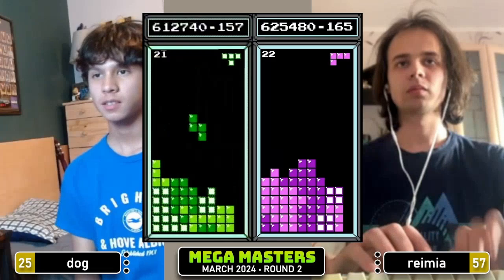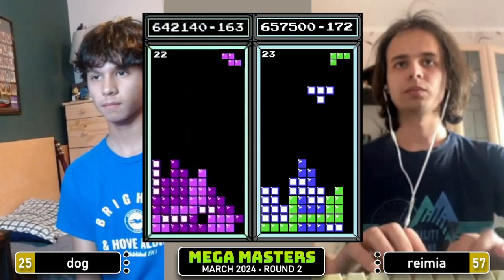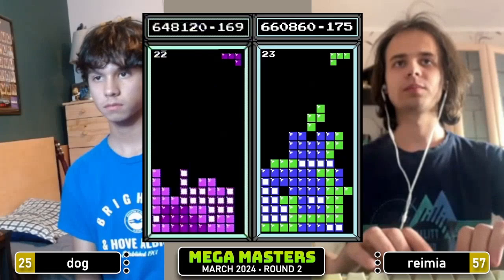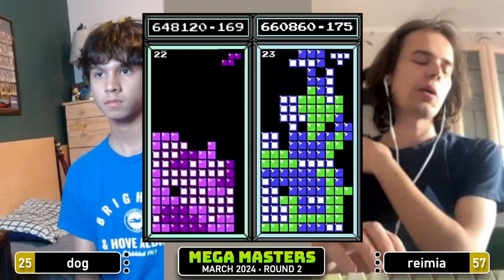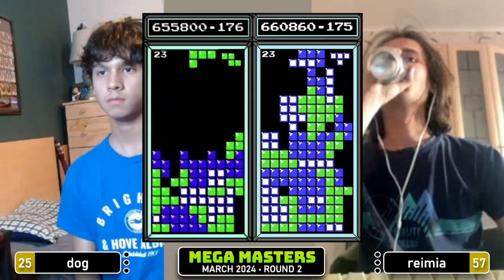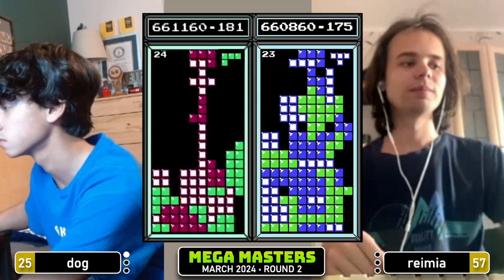Tetris for Ramiya, 657 into level 23. Bit of a line lead, but he does still have the real-time score lead. Bit of an interesting delayed burn on the right side, and he doesn't get the Z over. Nice L for the left, but he's gonna need a bar very quickly and doesn't get it. Ramiya tops out at 660. Dog just needs this one Tetris. The game's making him wait for it — he hasn't seen a bar since like the middle of level 22. But with that single, Dog is good — 661, that'll be enough.